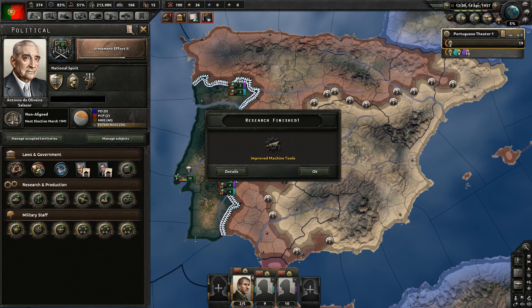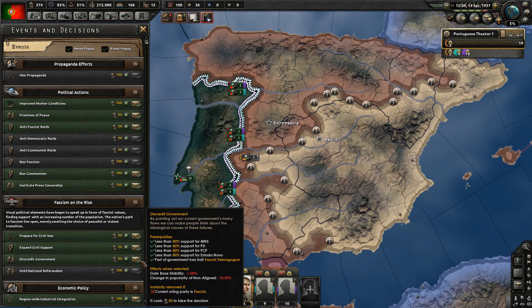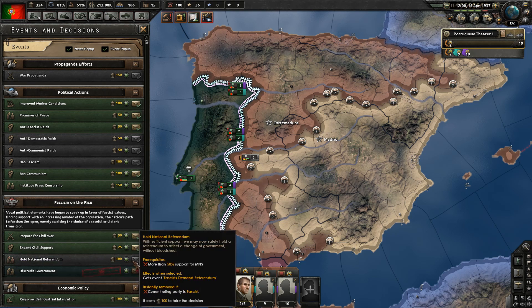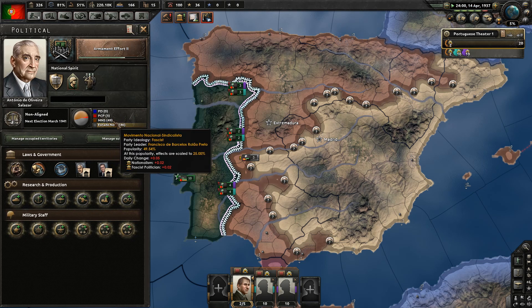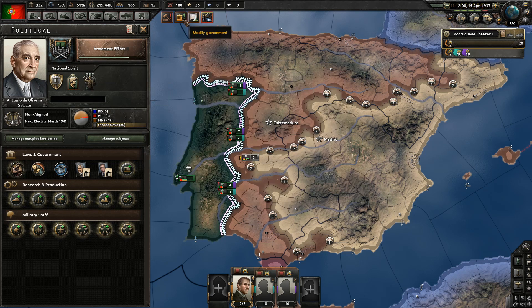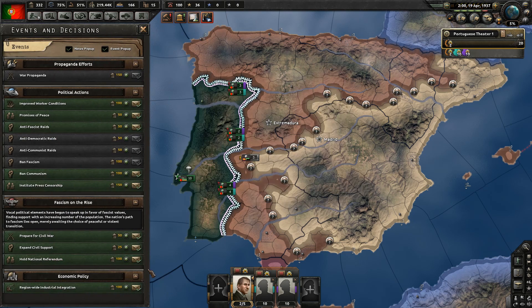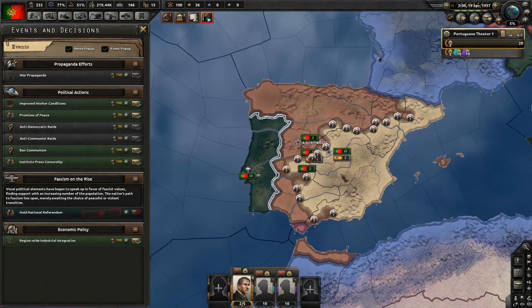Our fascist support has reached 40%. It is now time to discredit the government. We're very close to a referendum but not there yet at 49%. There are also some communists. Soon a referendum - now we get the event. Let's get the referendum then. Boom, fascist. We can start justifying.